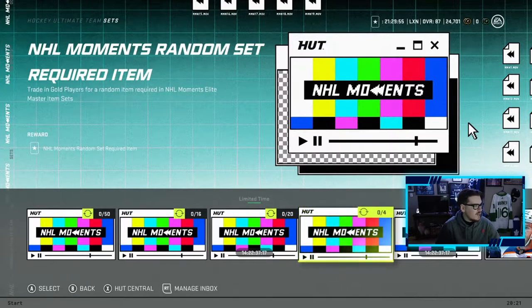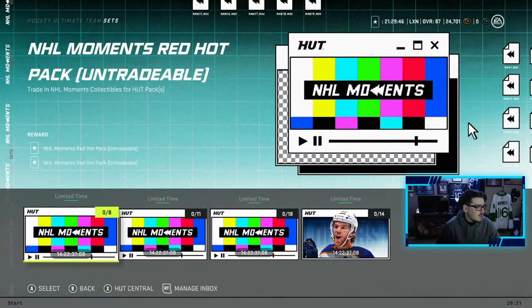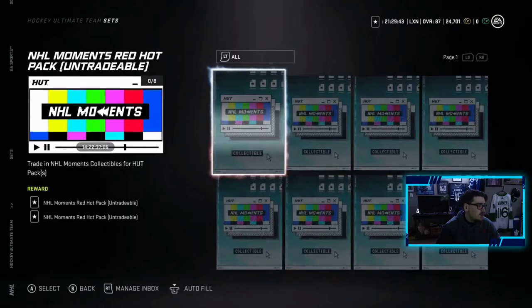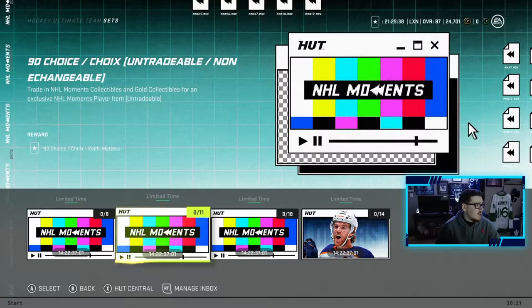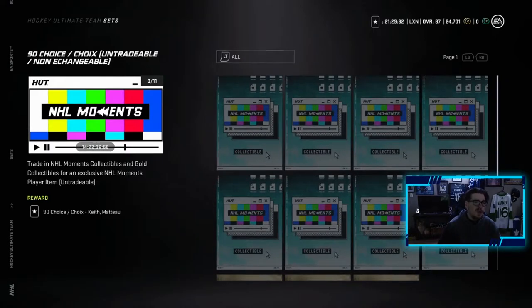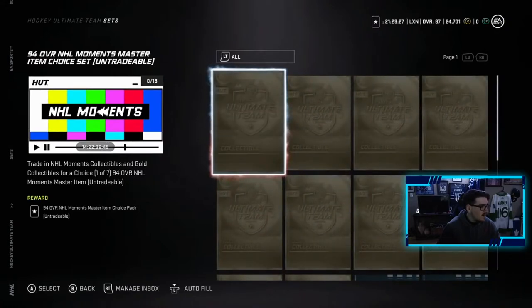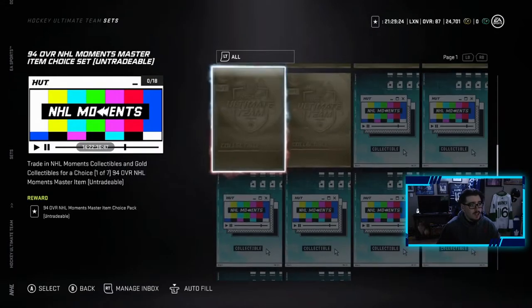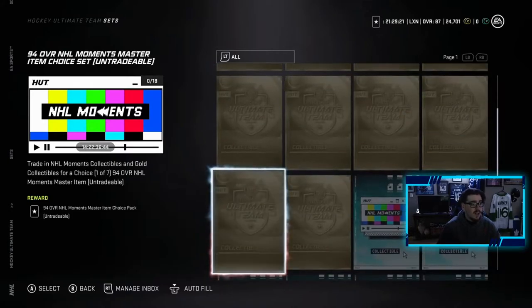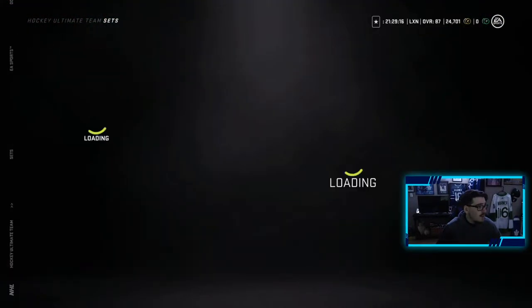Trading gold players for NHL Moment Elite master sets — that's generic as well. With the collectibles you can get two Red Hot Packs. You trade in eight moment collectibles and three gold collectibles for a 90 overall choice. If you want a choice of one of seven you trade in four to ten gold collectibles with the moments — that's not bad actually. And then for the McDavid 97, it's a limited time: six-three-five gold collectibles, and then his 96 that you have to build and the moments collectibles. Not too bad there.